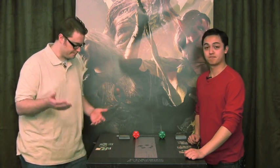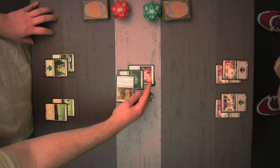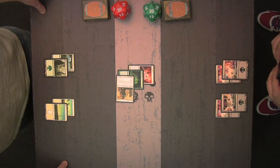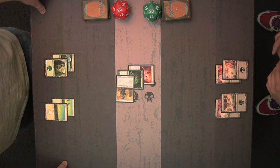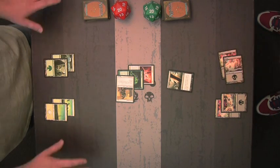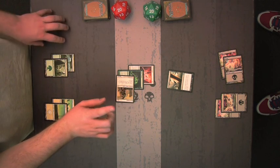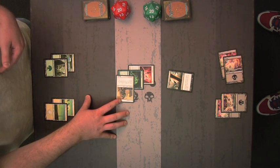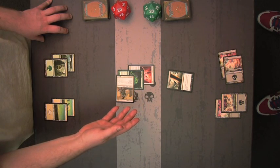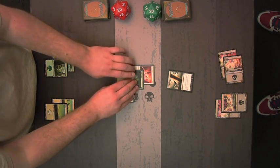Totem Armor also won't help if the creature is being exiled or if its controller sacrifices it. What happens if a creature is enchanted by more than one aura with Totem Armor and then is destroyed? Here I have my Glory Seeker enchanted with both Elend Umbra and Spider Umbra, and it's already attacking. When you cast Doom Blade, both auras with Totem Armor want to save my creature, but only one gets to. Because I control the creature that would be destroyed, I choose which aura with Totem Armor will be destroyed instead. I'll stick with the Spider Umbra's extra power and choose to destroy the Elend Umbra.